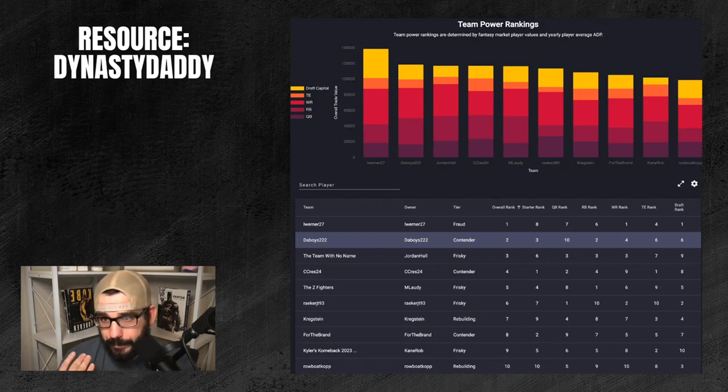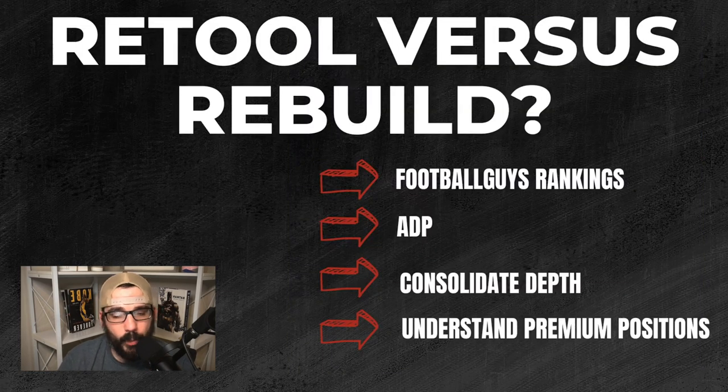Let's get into retool versus rebuild. Dynasty managers often get caught in that productive struggle — the rebuild that lasts five years. That's no longer a rebuild; that's poor management. You're basically the Houston Texans. So how do you retool? In one of my leagues, I was able to get Bijan Robinson on my roster and now I'm a contender — I had a productive first year, built through my wide receivers, kept two strong quarterbacks, and now I have Bijan. That's how you retool.